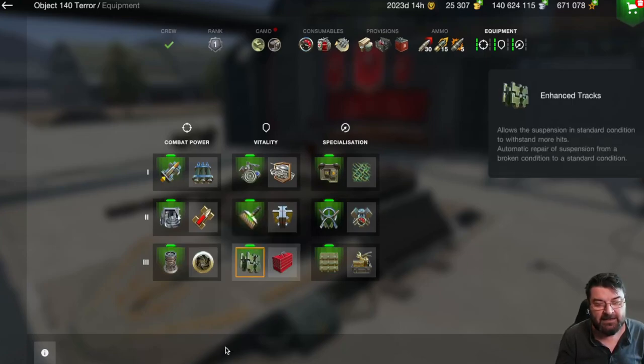Moving to Vitality in the final tier — something many players overlook. We start with enhanced tracks, useful on tanks prone to track breaks such as the E100, where any good T-62A or Object 140 player will be smacking that front drive sprocket every time. Enhanced tracks allow the suspension to function in standard condition and allow repair from a broken condition. However, tanks like the Jageru don't need it because of that strange unbreakable track feature. The Jageru benefits more from the toolbox feature, which increases module repair speeds by 30% — very useful indeed. Again, these are personal preferences, and some prefer reduced repair time over stronger tracks and suspension.